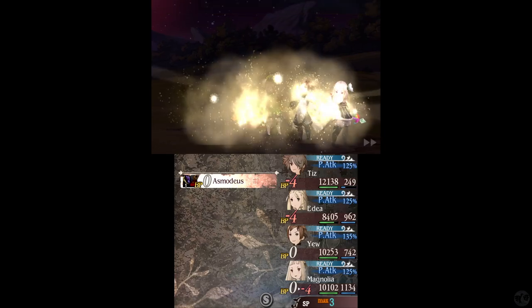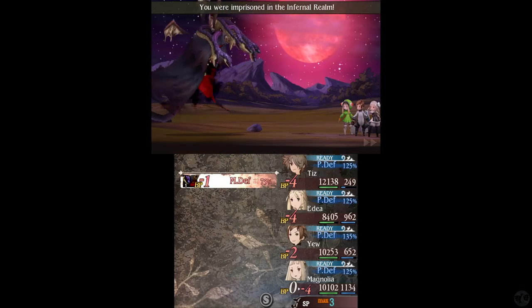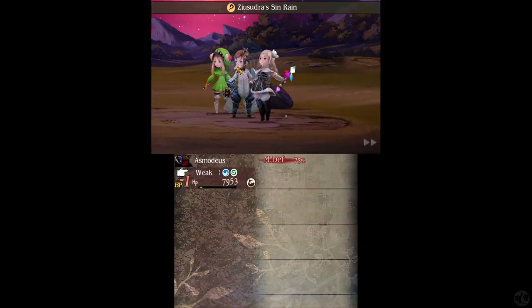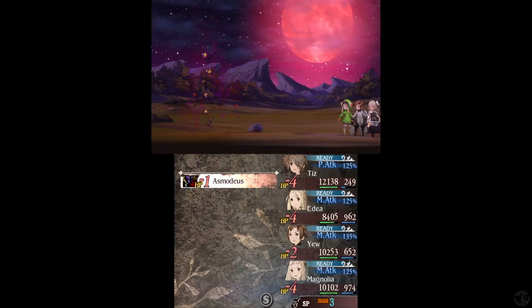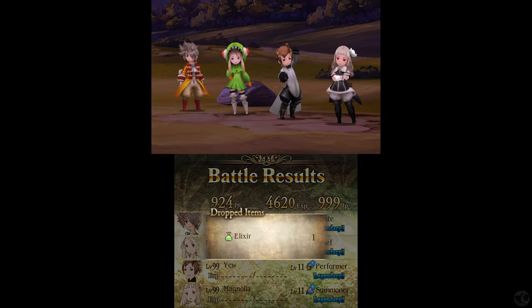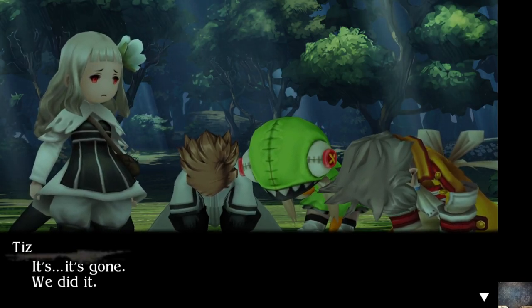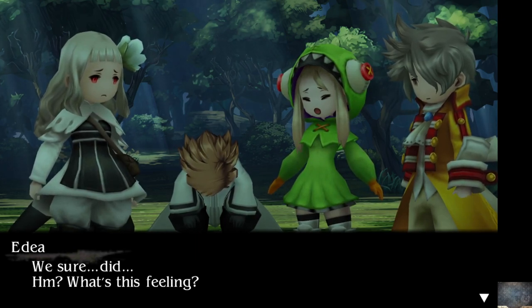Those quad 9s are just wrecking it. You're imprisoned in the Infernal Realm — that's kind of annoying. And Esmodeus is down. We got an Elixir for it too. It's gone. We did it.